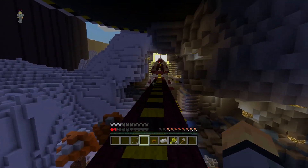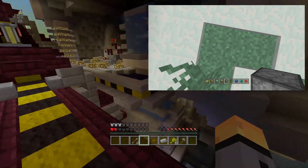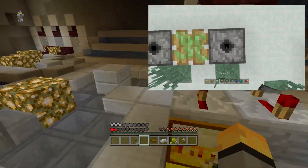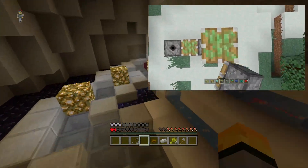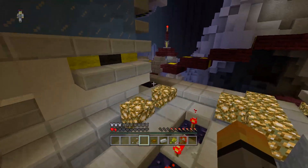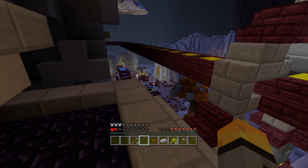First of all, the big one: pistons can now be placed correctly. Before, pistons, dispensers, and droppers — if you tried to place them facing upwards they would not actually place properly. That bug has now been fixed. So that was the big one, and it means that making a lot of stuff, particularly with pistons, is now a lot easier.